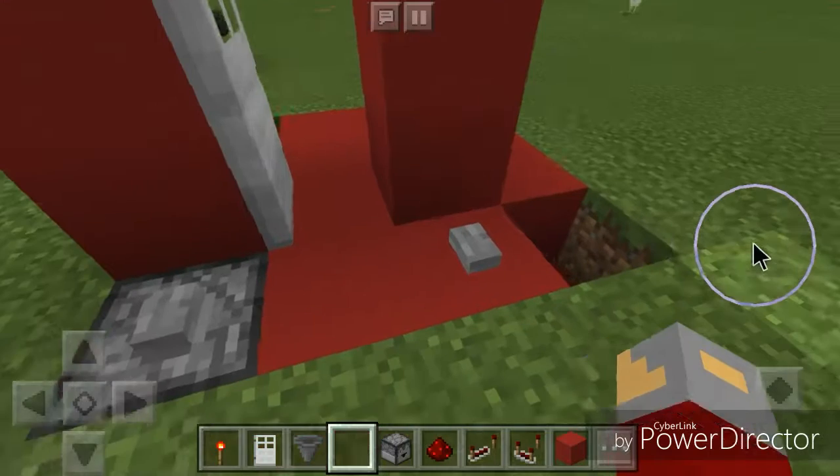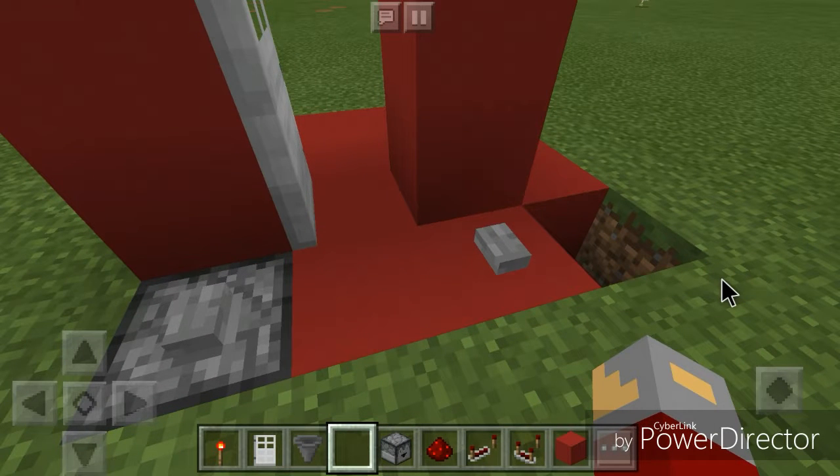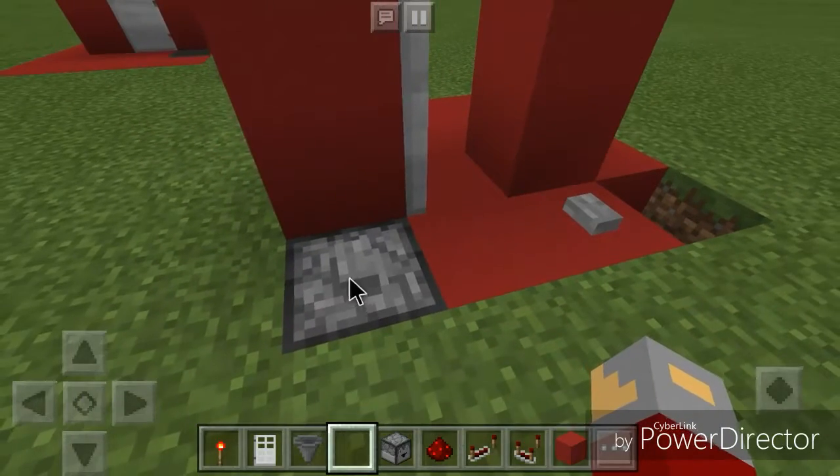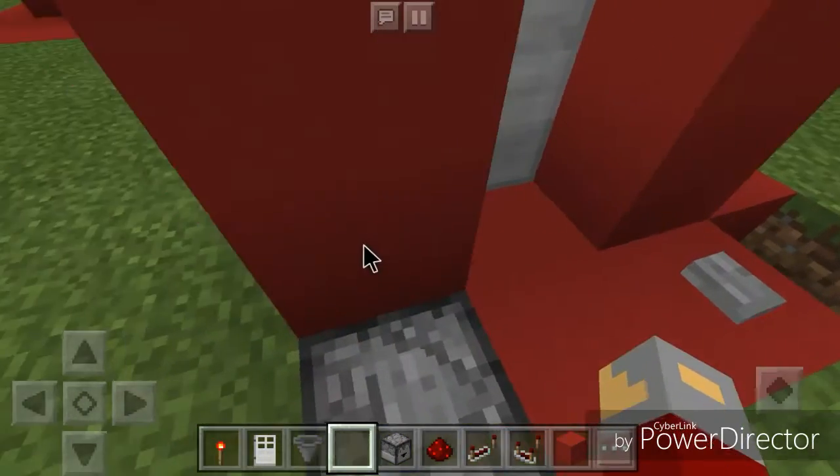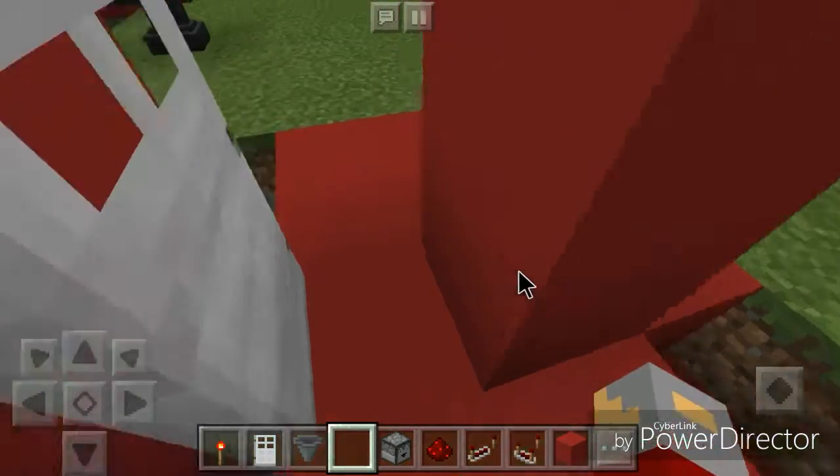Everything I showed you was perfectly fine except for the door placement — I'm really not good at placing doors, but I'm sure you are. Now it works. The door won't open again until after we close it, push the button to get our pizza back, and there we go.